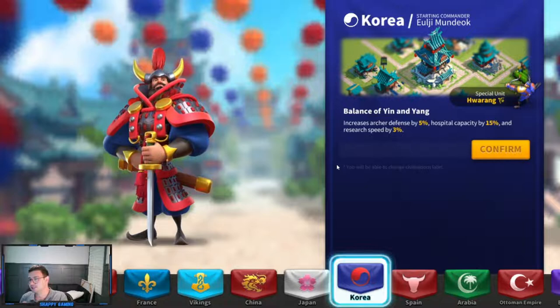The next civilization is Korea. Korea is a really interesting civilization. The starting commander is Eulji Mundeok — an infantry commander and a very strong one, though I'd say slightly less usable than Sun Tzu. The buffs are archer defense of 5%, hospital capacity of 15%, and research speed of 3%. If you think you want to be an archer player long-term, this is a really viable civ. The archer defense is useful, and the hospital capacity increase of 15% means you can have more units in your hospital — super helpful if you get swarmed. The research speed is especially viable as you're trying to level up early in Rise of Kingdoms.